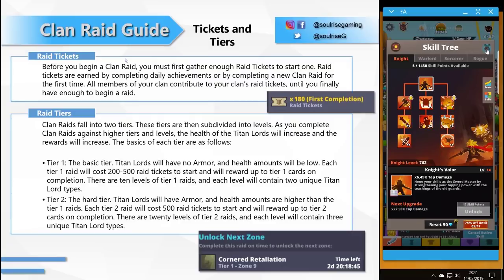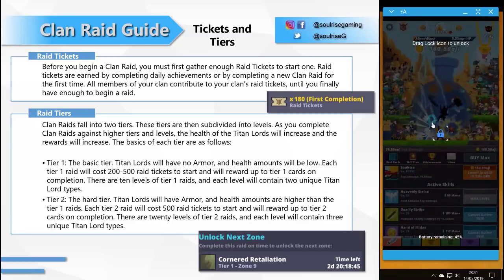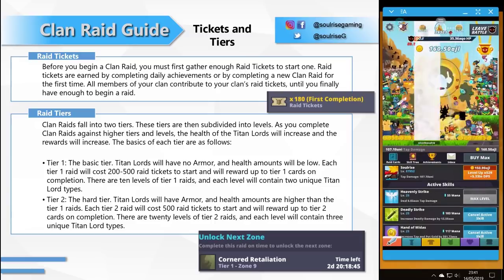So the clan raid. The current clan raid system is done by tickets and tiers. Raid tickets — before you begin a clan raid you must first gather enough raid tickets to start one. Raid tickets can be earned through completing daily achievements or by completing new clan raids for the first time. All members of your clan contribute to your clan raid tickets until you finally have enough to bring in a raid.